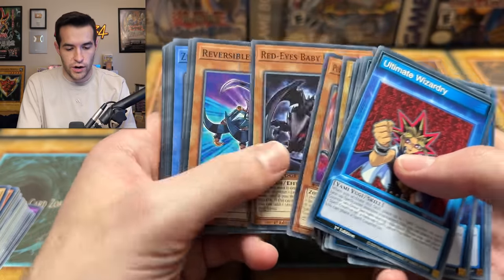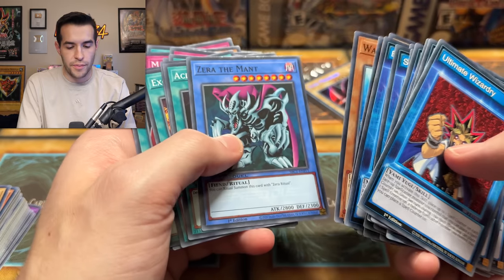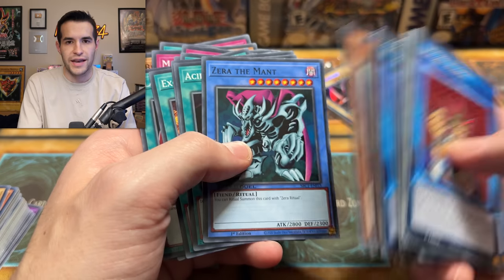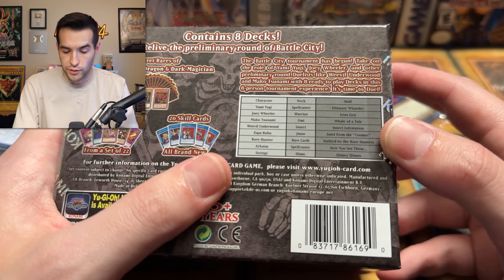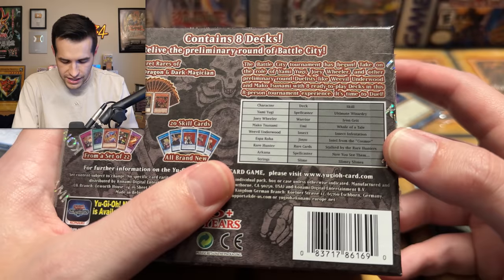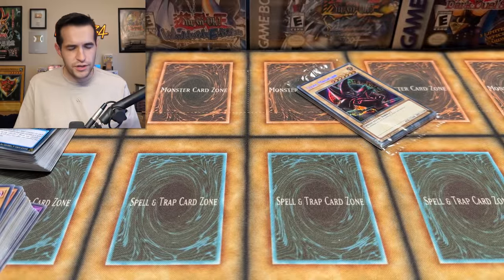Whose deck is this? Rare Hunter, maybe? Zero the Mant — isn't that Bandit Keith, right? I don't know. I'm confused. Stalked by the Rare Hunters — that's the one I don't know. I thought it'd have Exodia in it. Now you see them, Arcana — and I think they're a little bit mixed up. I've spent way too much time thinking about this.